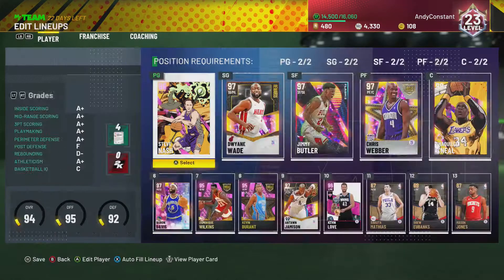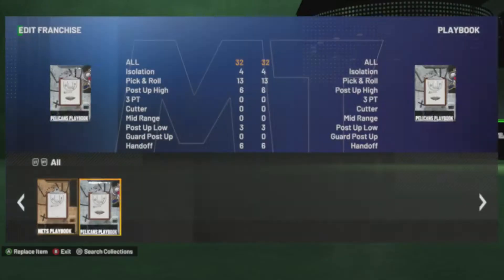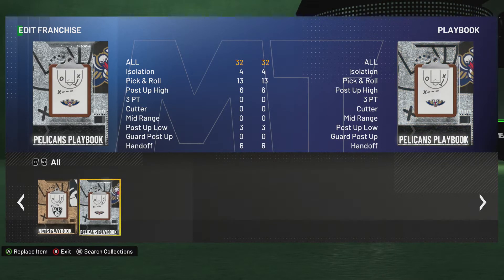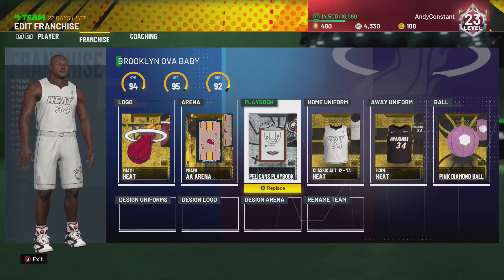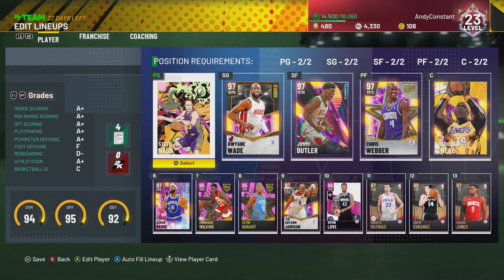First thing you're gonna need is in your franchise: your playbook has to be the Silver Pelicans playbook — the one from the regular season, not any old-time playbook. The Silver Pelicans playbook from this current season. Get this, and there is a play in it called High Five. I'll show you guys when we get into the game. Make sure you have a solid team — you can't go up against a god squad with a trash team. They can score every play on you if you don't have enough defense, so keep that in mind.